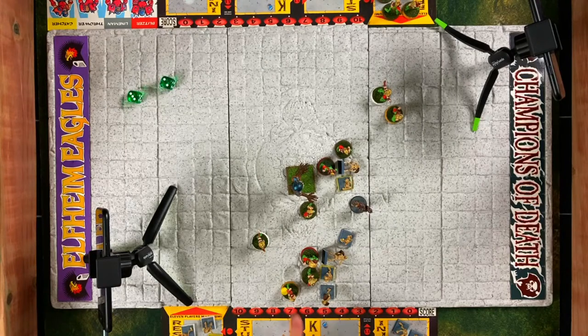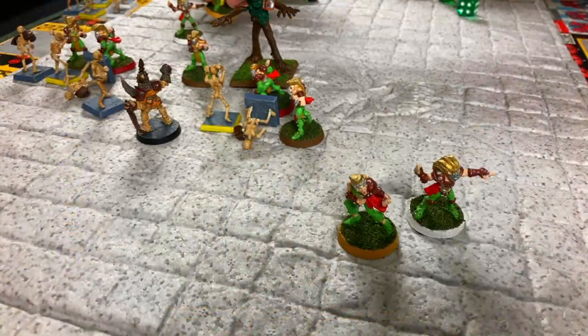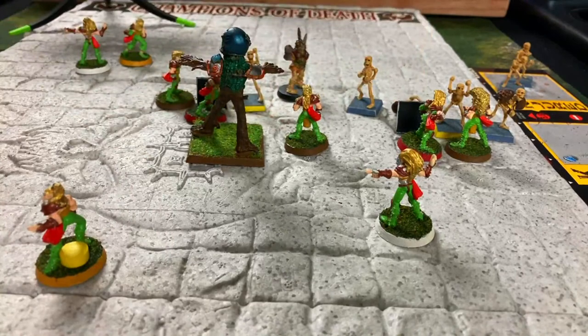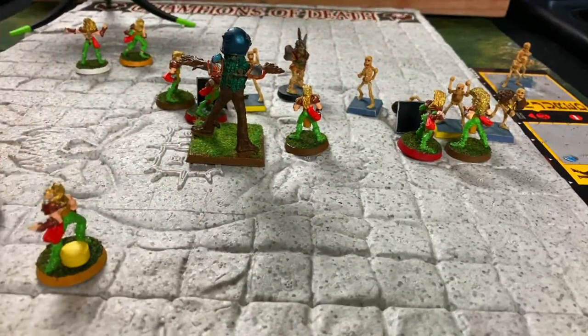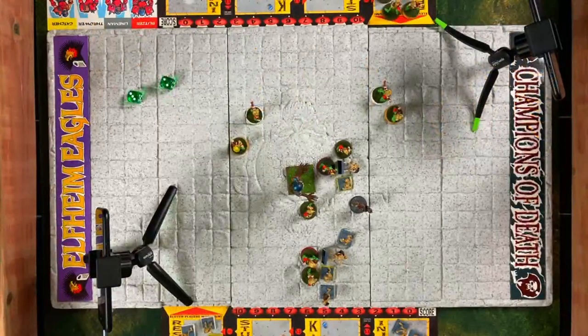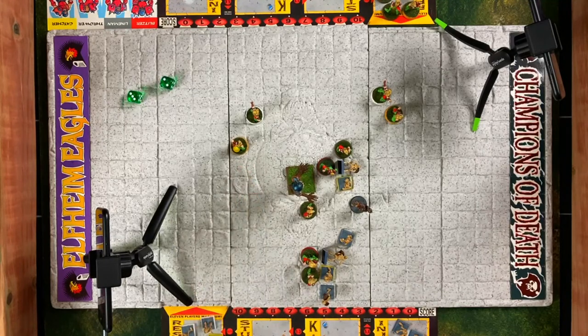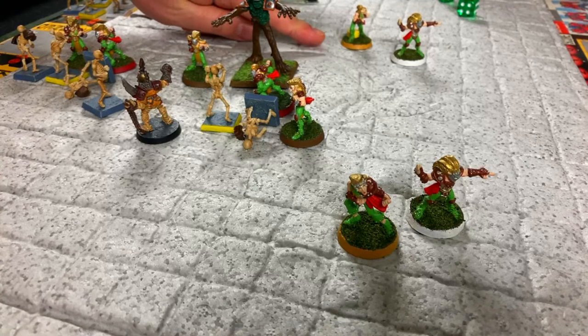The elf catcher is moving to the other side of the field where there are no defenders — counting out seven to eight squares. The elves are too fast and too speedy. The elf catcher with the ball was on one side of the field and has now zipped over to the other side, defeating the wall of bones which wasn't much of a wall. There is the ball carrier, and the end zone is just up ahead.